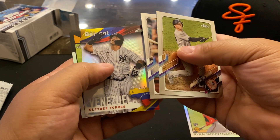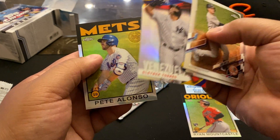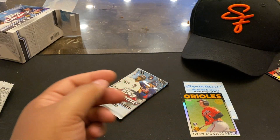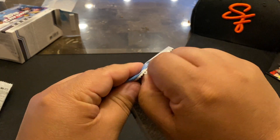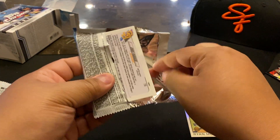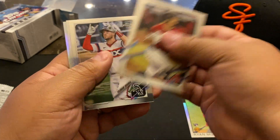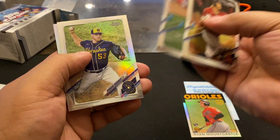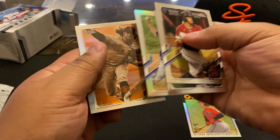Wait — hang on, a Posey! Nice baseball insert and Big Meat Pete. Last pack — Grandal, Woodruff, and Paddock.